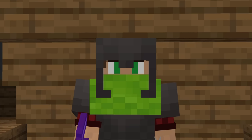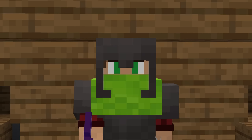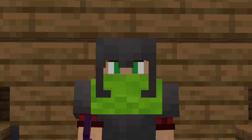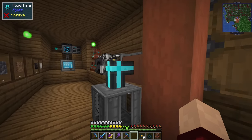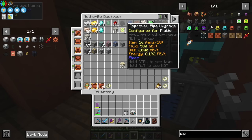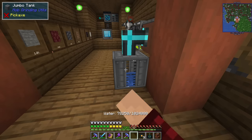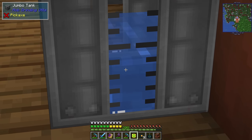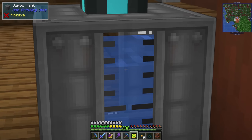I may have forgotten to press the record button, but to catch you up: I discovered that I needed water combined with the latex to be able to produce the plastic, or the rubber. So that's what we're getting up to now. Let's take this jumbo tank, put it here, and place that there — that should start to fill with water. I have an upgrade here I could use so let's chuck that in, it'll go a little bit faster. Look at it — that's a thousand buckets worth stored into this block. God, that's satisfying.